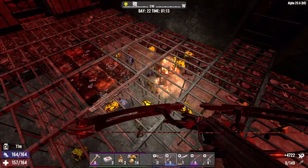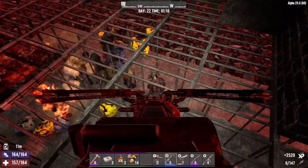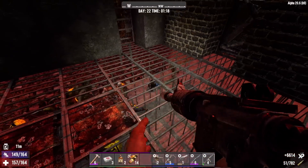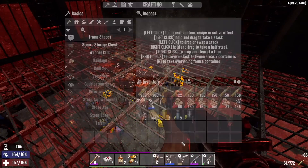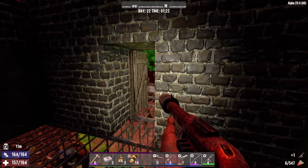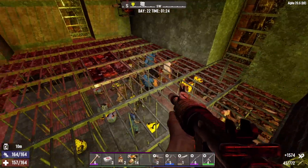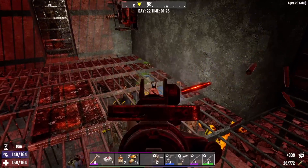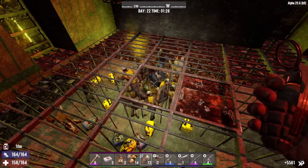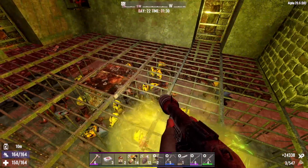I brought the crossbow with me only as a reminder to start using this instead of the compound bow — this deals way more damage. The reason I didn't bring it with me during the day is because I had steel bolts crafting in the workbench all day. I figured I'd just take the bow with me today, and moving forward we'll start using the crossbow. Now that we can craft steel crossbow bolts, we can start crafting explosive bolts — I'm pretty sure we found the recipe for those. Those work wonders and they'll be great for this base. Let's use some grenades since they keep piling up right here. These puking cops are where I'm taking all my damage from.